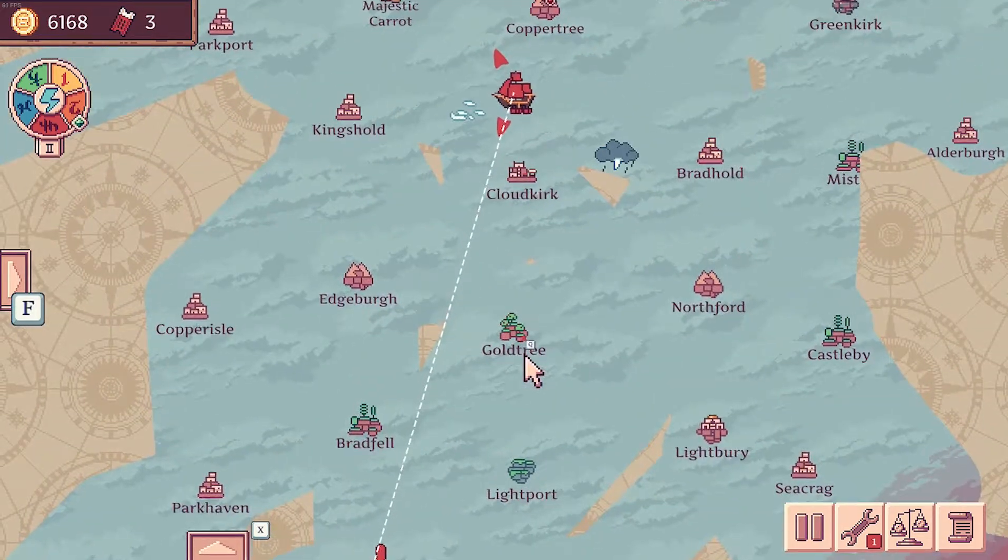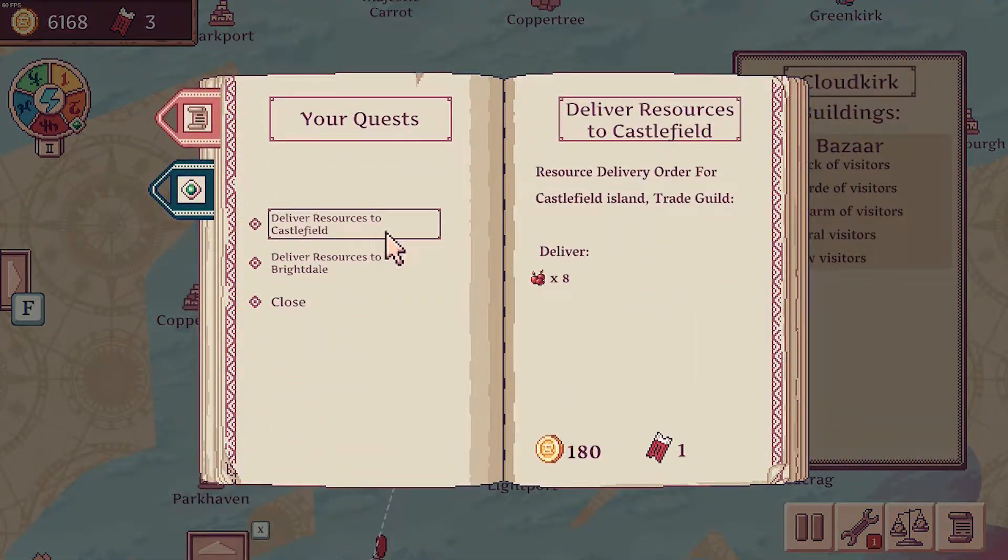We are en route to Castlefield because there's a quest there to get rid of some apples, so at least we're getting that off the box. It's not going to be much gold, but we get a nice ticket out of it, which is nice.